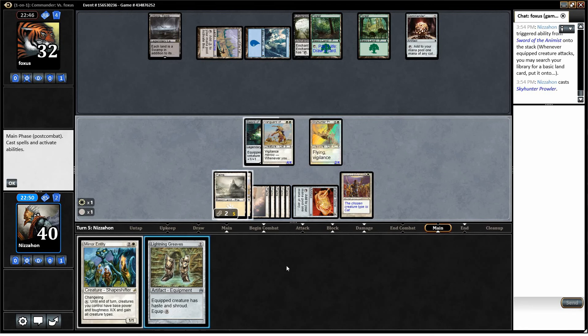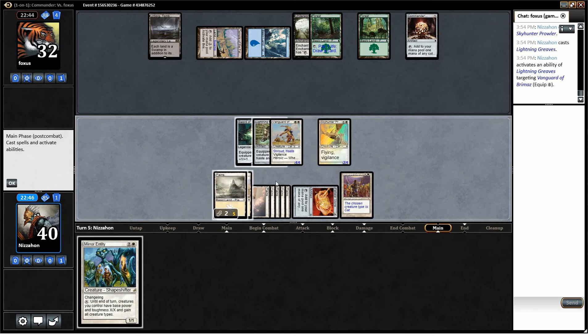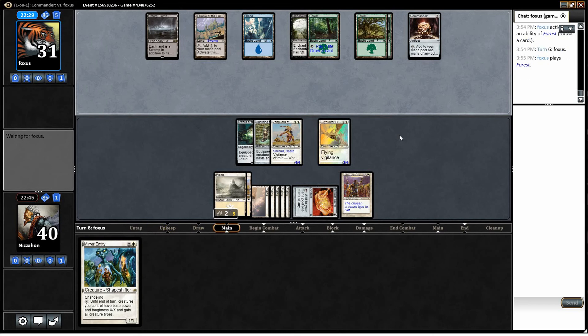I'll stick the Greaves on one of these — just to give the bigger one haste, the one we've already invested mana in for a sword. So we're in a situation right now where if our opponent doesn't have removal and keeps doing what he's been doing, we play Raksha and equip the Greaves to it, and our opponent's taking a colossal amount of damage. We are down to one card in hand though, and our opponent still has a fistful, so that's always a little concerning.